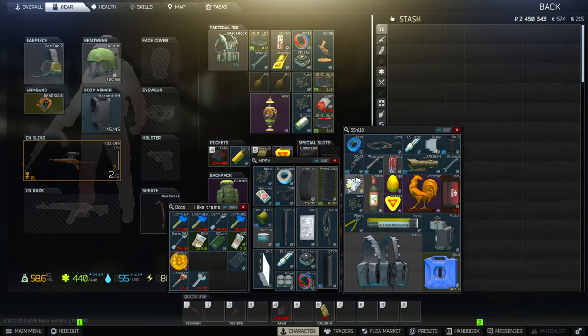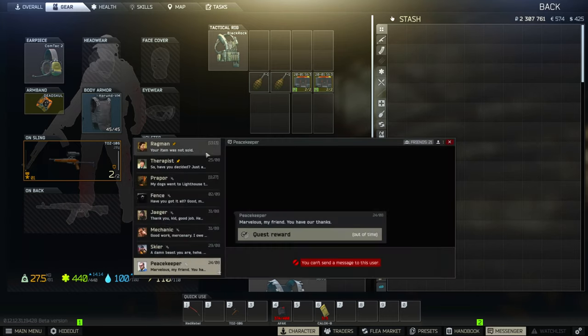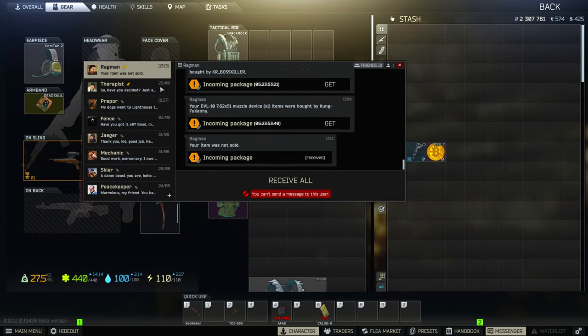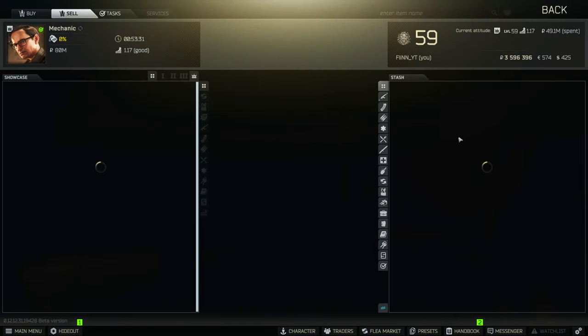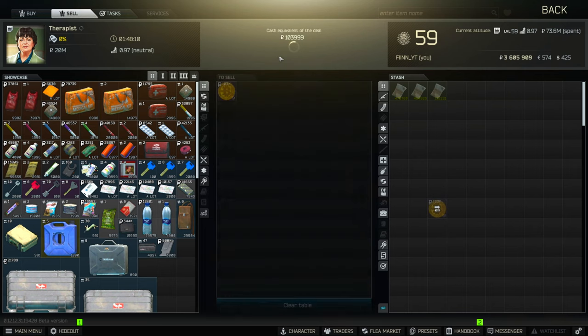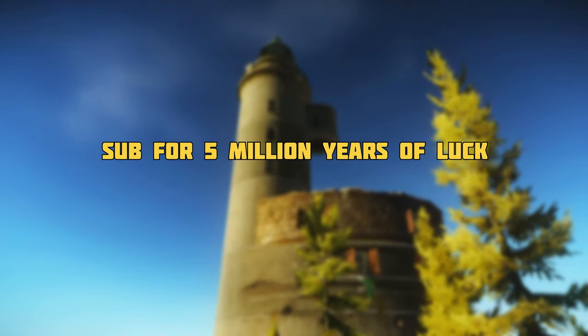Here's everything we got from this raid — I'm going to sell everything. We have 2.45 million rubles right now. I'm going to sell everything, see how much the fee is, and then we'll see how much profit we made. Everything is finally sold. The total flea market fee was around 142,000 rubles. I still have a couple items to sell to traders. 3.7 million now. Our total profit is 1,259,565 rubles. That's without accounting for the stims I used, which would be about 120,000, so total profit is roughly 1,120,000. Thanks for watching guys, hope you have an awesome day, see you in the next one.